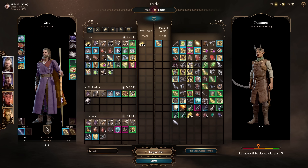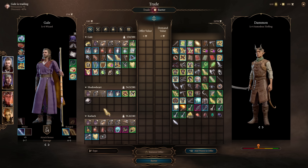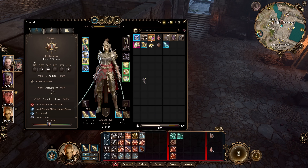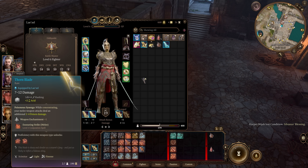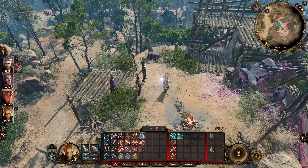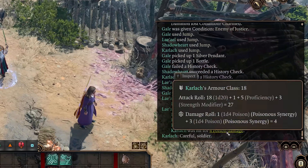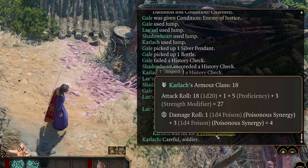Next up is a rare item that is not actually unique. For almost all rare items you can only ever find one, especially from merchants — but the Thorn Blade from Damondstock will always come back even after you buy it. This scimitar adds 1d4 poison damage if you are concentrating. Since you can get more than one, if you dual wield them while concentrating, you get 2d4 poison damage instead of 1d4.